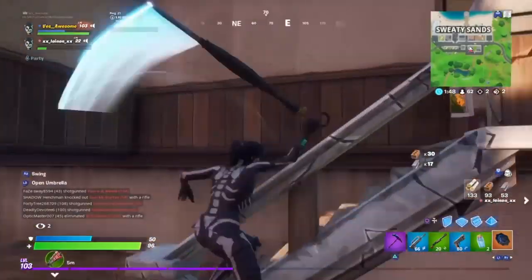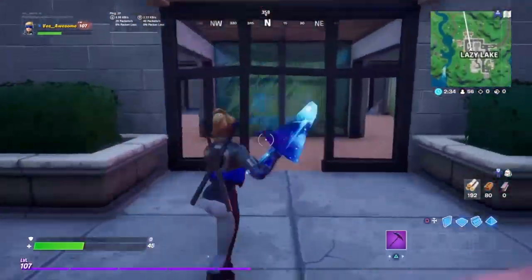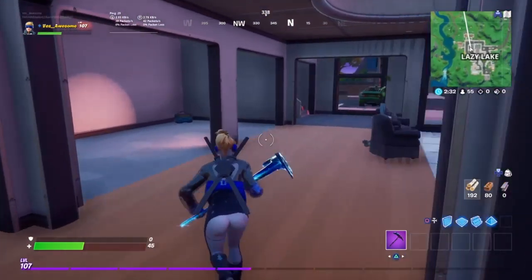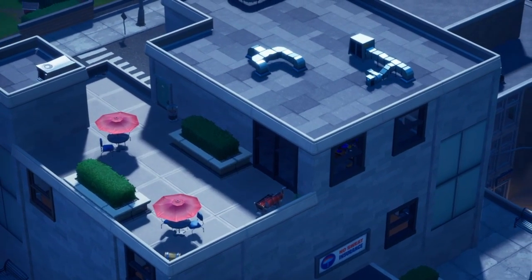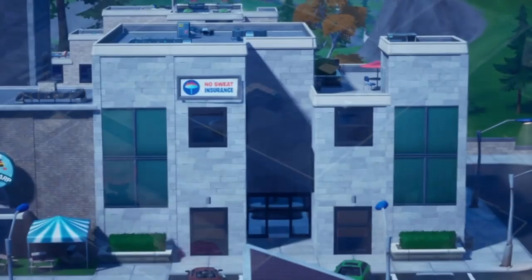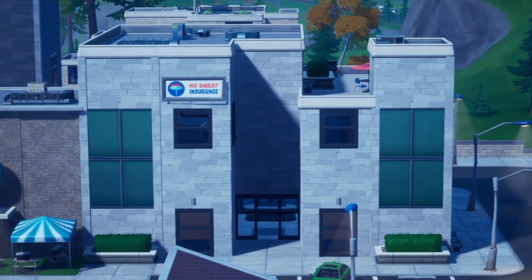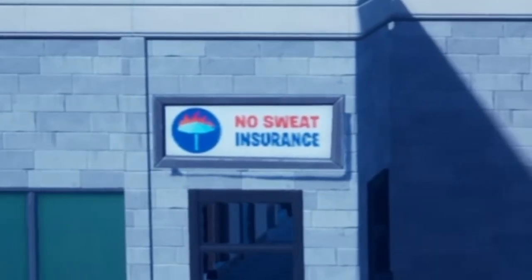Let's get right into the next change, and that's actually over at Lazy Lake. I did make a map changes video going over all the map changes, but I actually missed one. Over at Lazy Lake, a brand new building got added called No Sweat Insurance. And if you're an older player, you know exactly what this place is. If not, it was a location in Tilted Towers on the old Fortnite map. But does this mean that Lazy Lake is the new Tilted? I don't know.